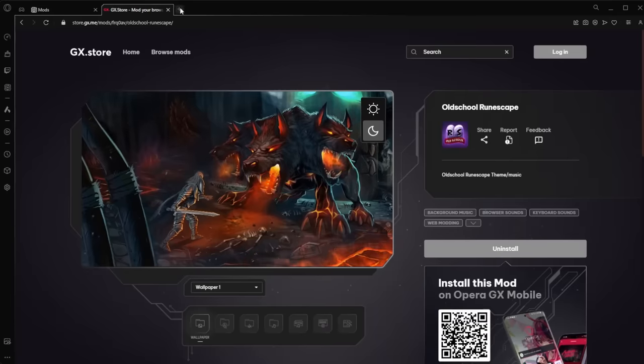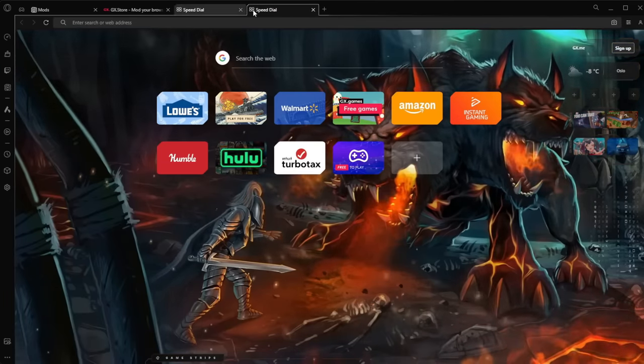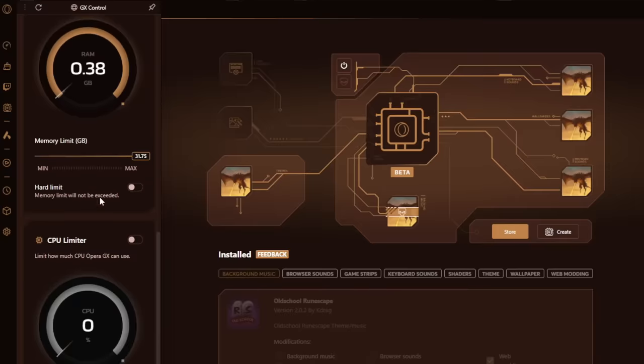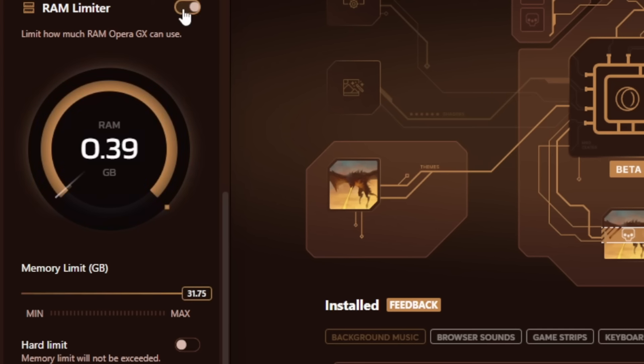There's a RuneScape mod that has a Cerberus-inspired animated wallpaper, and when you open and close tabs, it plays the sound of a door opening and closing in RuneScape. The other biggest reason I use Opera GX is because other browsers hog your resources, but Opera GX gives you a control panel to limit the amount of CPU or RAM usage you allow your browser to use.